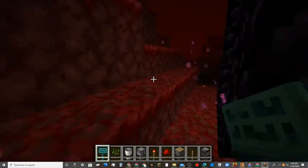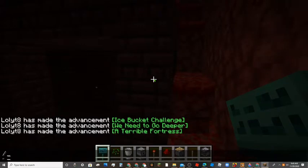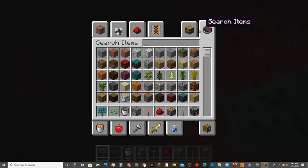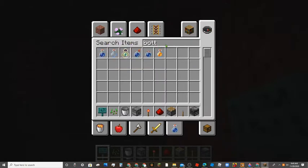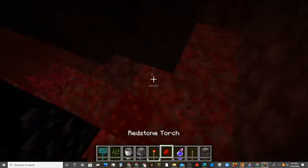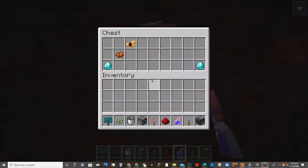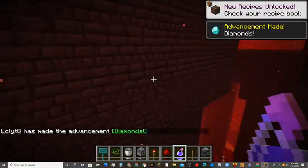It just said I found another fortress? Hold on guys. You can leave now, but I'm gonna try something out. If you want you can stay — another fortress is literally right here. Two diamonds! That's like six.